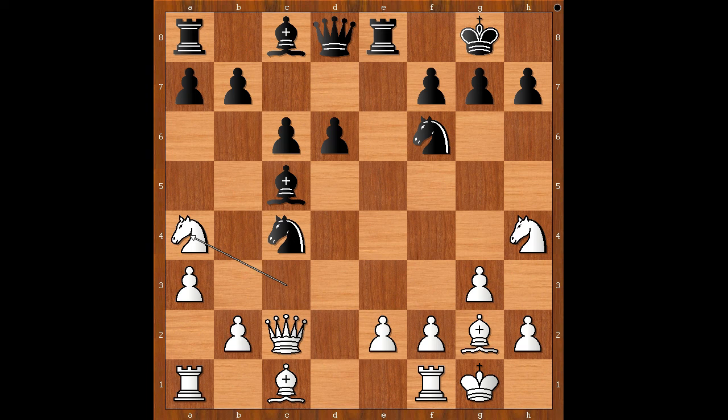Knight to a4, Bxe6, Rd1 — well if Nc5, dxc5, and black is okay. Rook to d1 was played, now threatening to take the bishop. This is the critical moment; it is black to move. Should black play bishop to b6, or maybe there is a better move? What would you do? Pause and find the best move for black.